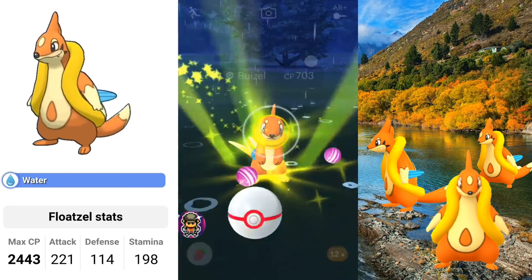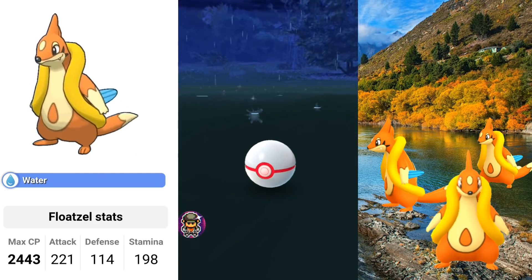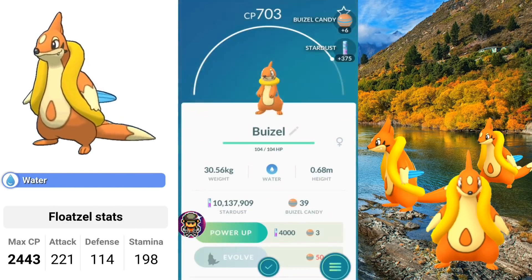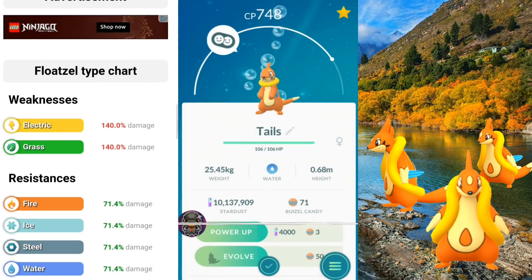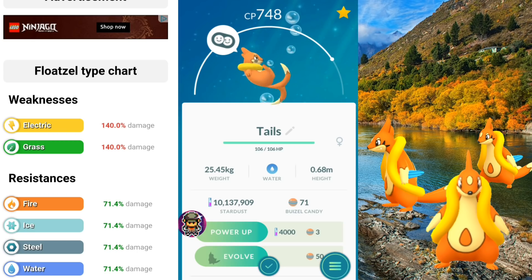It's going to have a max CP of 2,443, attack 221, defense 114, and stamina 198. The stamina is looking okay and the attack is not bad at all. Of course, it is just going to be weak to Electric and Grass being a water type, resisting Fire, Ice, Steel, and Water.